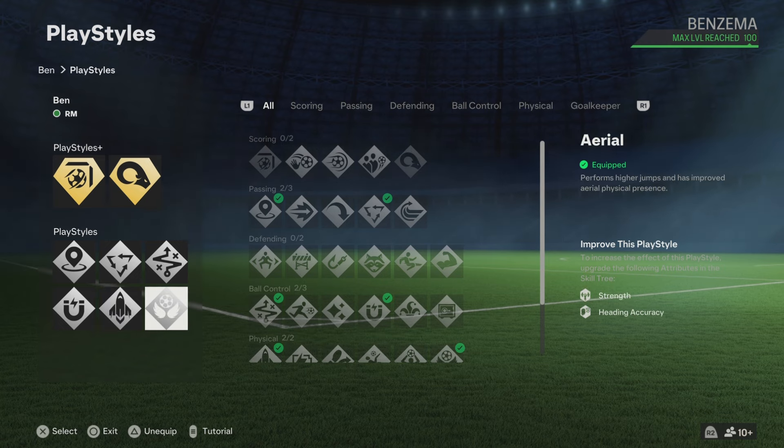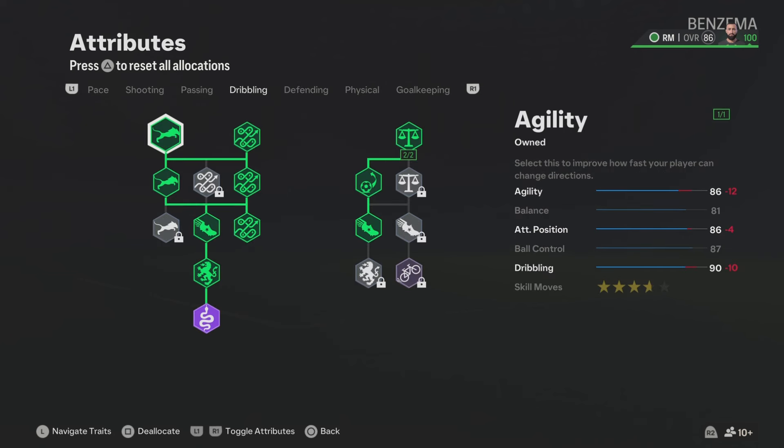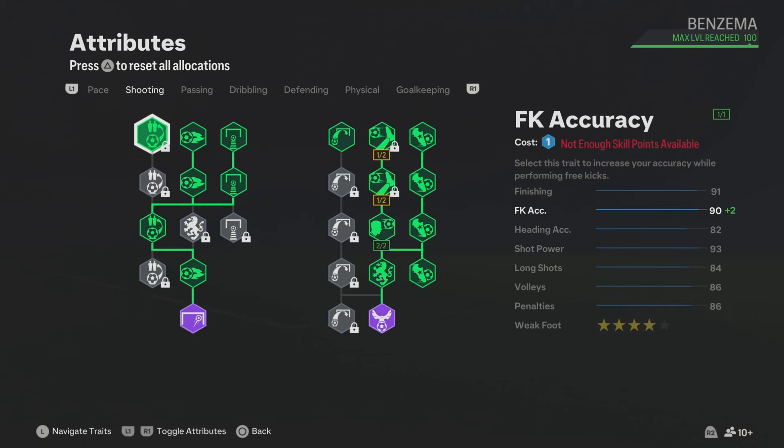For the play styles, Benzema should definitely have: finesse shot plus, power header plus, incisive pass, tiki attacker, technical first touch, quick step, and aerial. Now the play styles are done. Moving to the blueprints — for the physical attributes, you get 85 jumping, and with the aerial play style you basically have 99 jumping. Make sure to skip defending. For dribbling, Benzema has four-star skill moves in the game, so make sure to add that — we also have a few dribbling play styles to boost your dribbling in game.